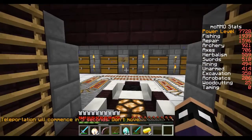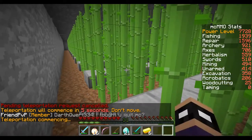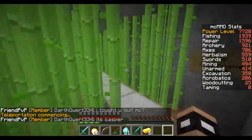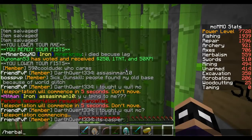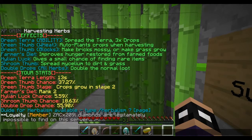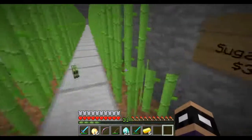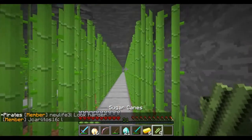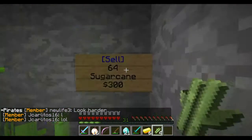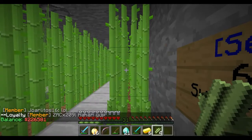Another skill I'll quickly cover is herbalism. Herbalism is basically what I used to get money to get started, because everybody makes a sugarcane farm at some point in their Minecraft factions career. This is my small sugarcane farm that me and insanity made. If I do /herbalism there are a lot of different perks for leveling it up. The most important is the double drop chance — at around 500 herbalism I have a 55% chance of a double drop. If I cut down sugarcane there's a chance it'll drop more than the two I cut.